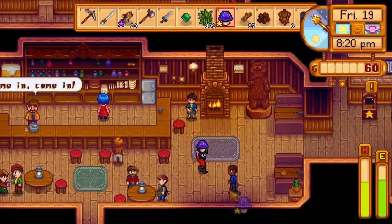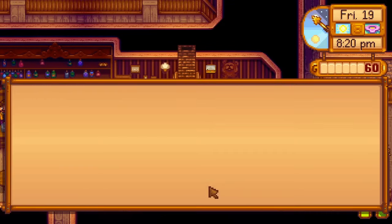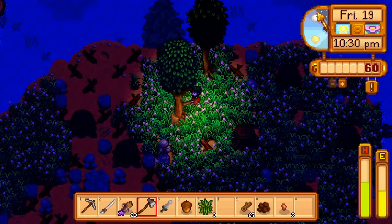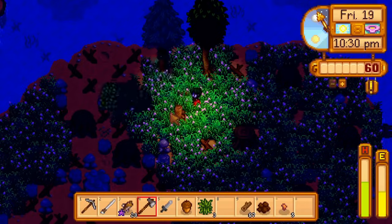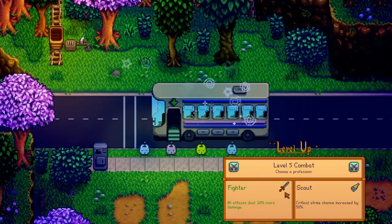Demetrius is moping all alone, so I give him a gold purple mushroom to cheer him up. To end the night, I chop some trees and use my single furnace to smelt my copper and iron ore. Overnight I get level 5 combat, getting the fighter profession for extra damage.